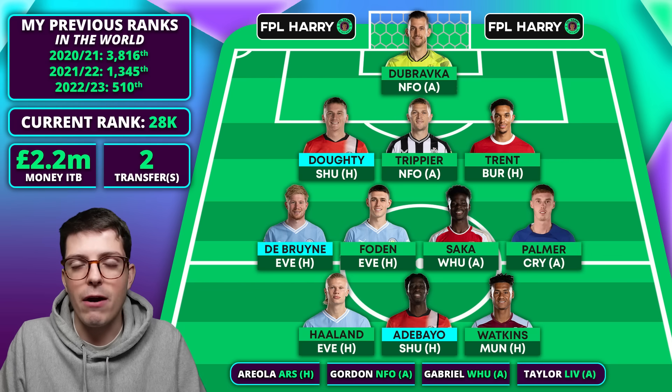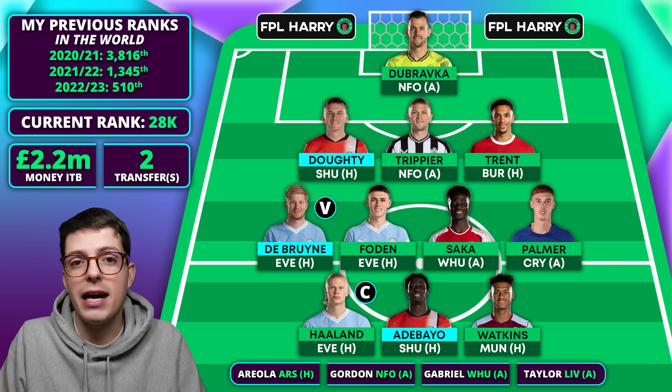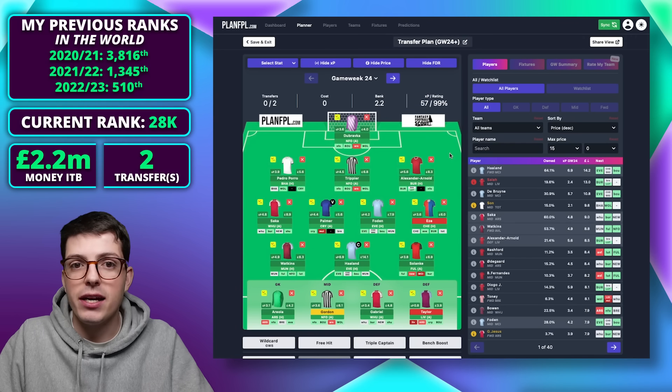For captaincy it will likely be a Manchester City option — Haaland is of course number one. I don't have a Liverpool asset I'd captain, though I do have Trent. If I owned Darwin or Jota I'd consider them, but it would still likely be Haaland. Kevin De Bruyne, if I transfer him in, would get the vice-captain armband. Caveat: early Manchester City team news could change these two. Looking ahead to game week 25 and 26 — with Porro to Doughty as the third transfer, I would be about 0.6 million short of the main two transfers.